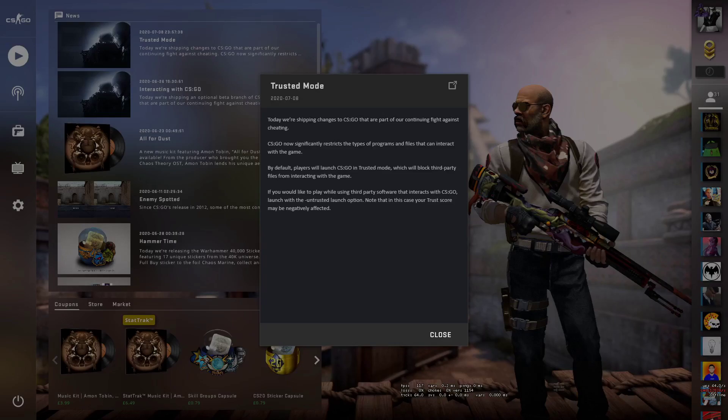Good morning YouTube. Today we have big news — it's early in the morning and Trusted Mode is out. The time is now; the continuing fight against cheating is happening. You can load up the game, download the update, and you'll be playing matches with the new Trusted Mode.